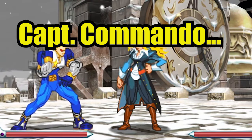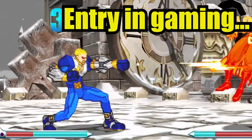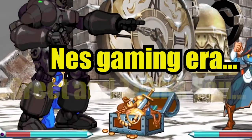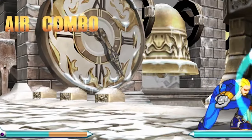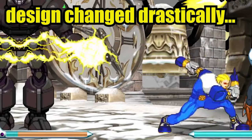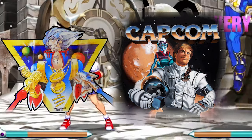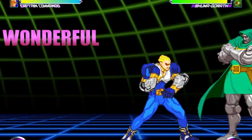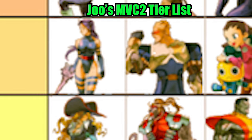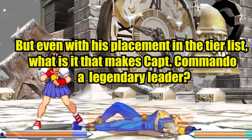Captain Commando is the original Capcom flagship character. His entry in gaming dates all the way back to the NES era, and he was a character to greet and thank you at the beginning of every Capcom instruction booklet. Captain Commando's design changed drastically over the years — he started out as a space pirate, then an astronaut, to what we have today. He has Captain Fire and Captain Soul, and according to Jules' Marvel 2 tier list, he is currently ranked second in B tier. But even with his placement, what is it that makes Captain Commando a legendary leader?